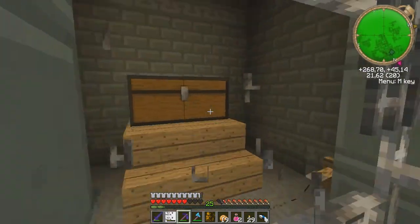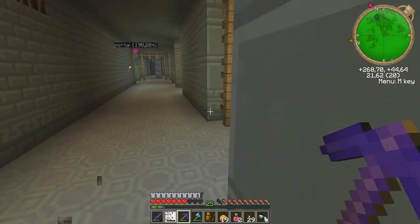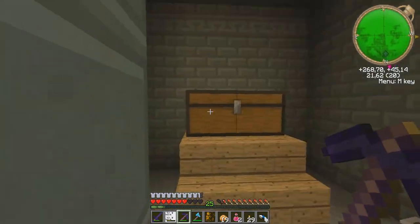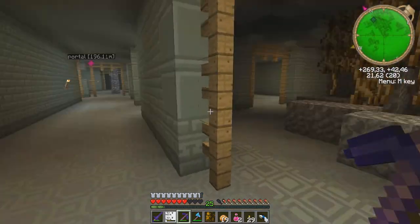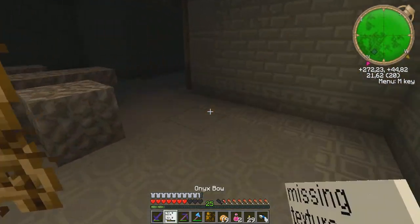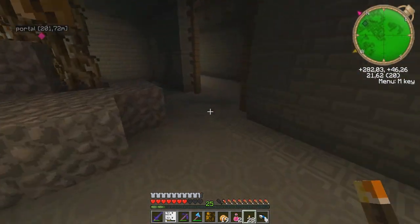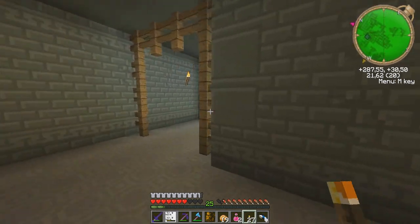Level 25! What do we have here - another charm. There's a lot of them. Blaze rods - thank you, very useful. I am so lost. This looks like a dead end.